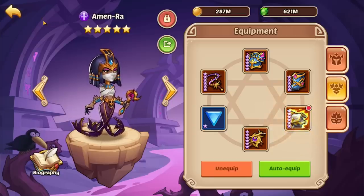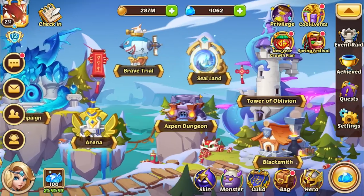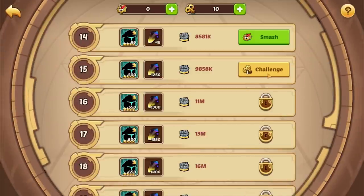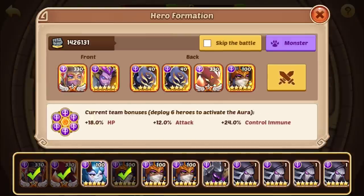The one thing this account really suffers with is the lack of energy artifacts — there's absolutely no magic sources on this account, so it is a little brutal. But we haven't gone too far. We're in Sealand 14 right now, so let's jump into Sealand 15 and make sure our lineup looks the way we want it to.